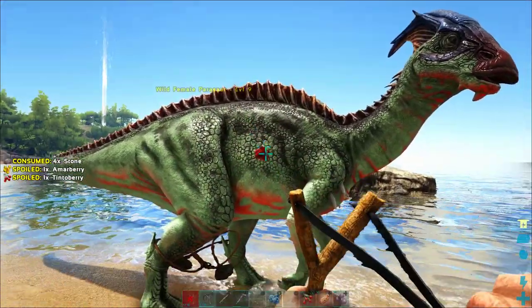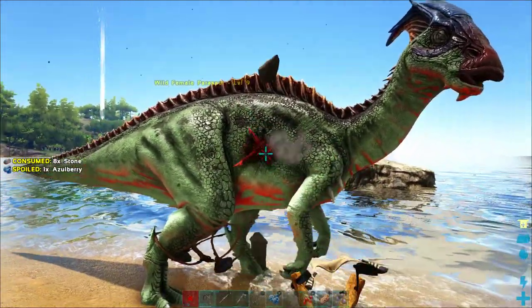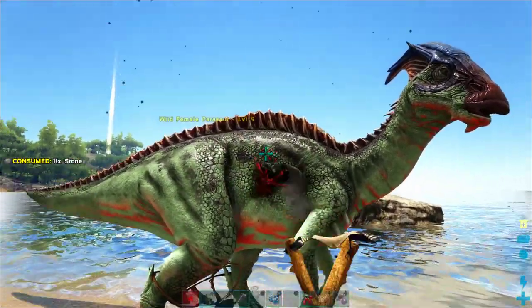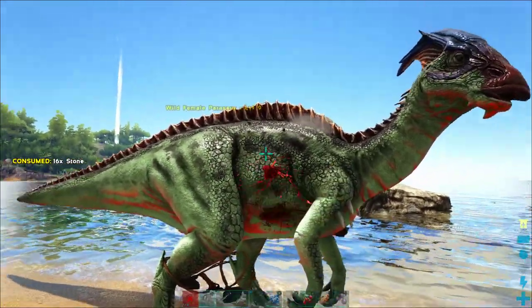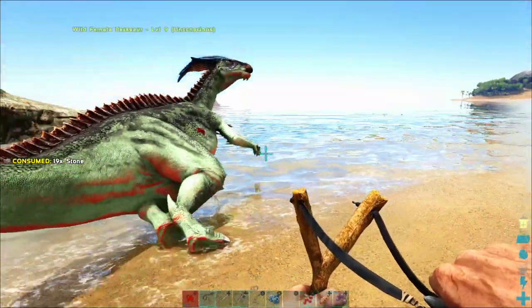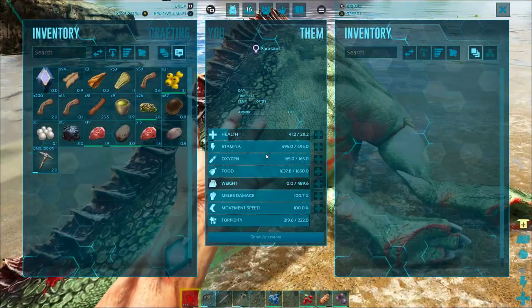I put both slingshots in the hot bar so I was immediately able to switch to the one that wasn't broken. Now I'm hitting it in the body instead of the head, because this is a lower level parasaur. Headshots do more damage and knock it out more quickly, but there's also a better chance of killing it since they do more physical damage. So these body shots will hopefully knock it out.